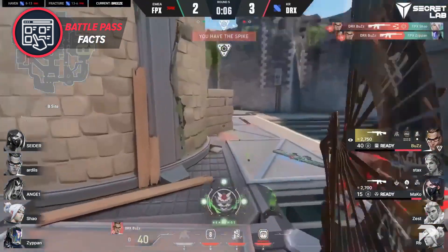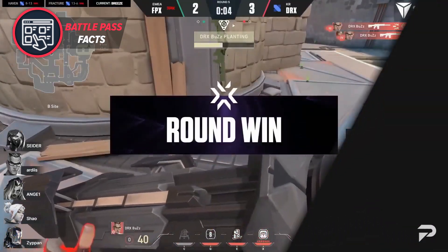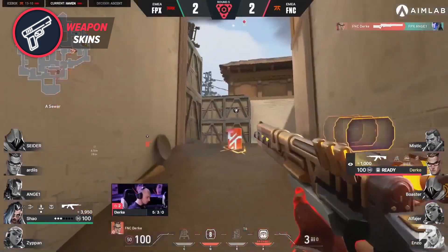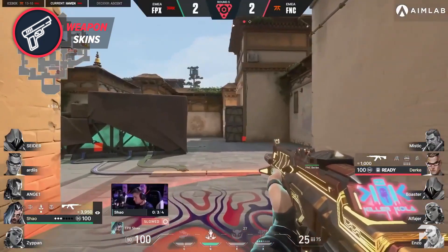Now let's get further into the content in the pass, starting off with the weapon skins. As we all know, most people will end up spending money on the pass because of the weapon skins and for good reason. So what did Riot cook up for us in Act 3?